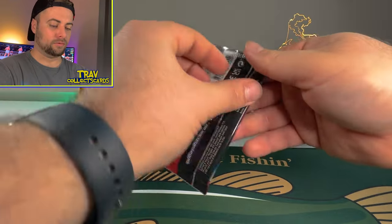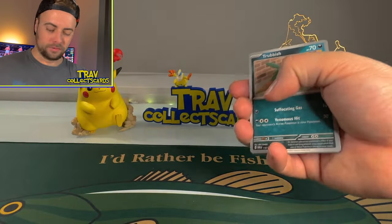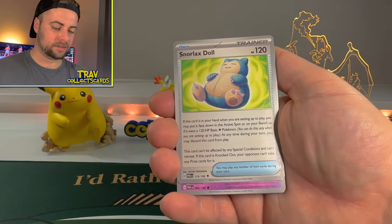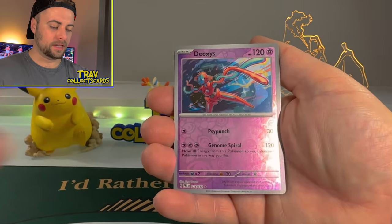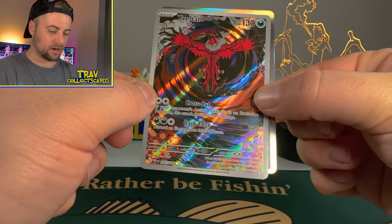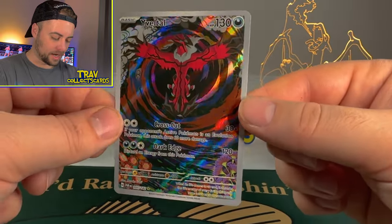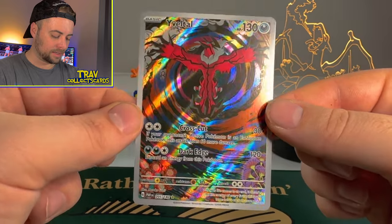On to the next pack — we got Roaring Moon. We got a Lightning Energy. We got Trubbish, Gimmagool, Wiglet, Jirachi the Steel-type, Snorlax Doll, Tinkiton, Durant, Deoxys Reverse. Oh — we got an Evelto Art Rare! Let's go. There's one more card behind it — it's a Thievul Hollow. But this Evelto Art Rare goes extra crazy with the swirl in the background. We will take that all day — that's such an amazing card. Banger for the boys!